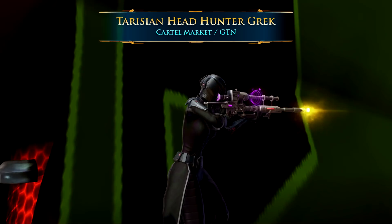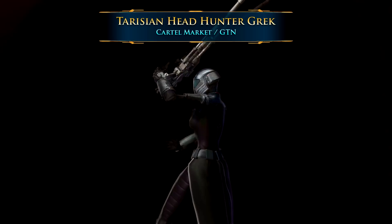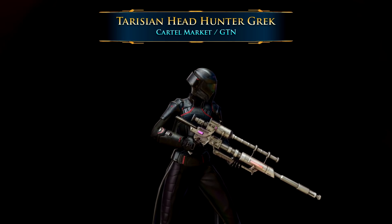It has a very cool purple heads-up display that shows up when you draw your weapon. This is also a Cartel Market item, or you can get it from the GTN. And unlike the other two, it often tends to sell for a lot less in credits, so you might be able to pick it up for a bargain.